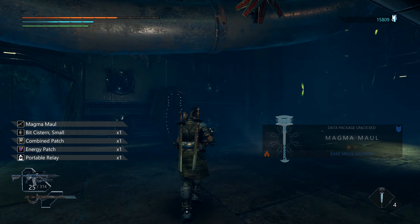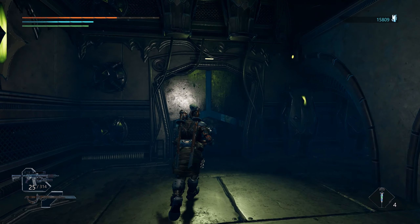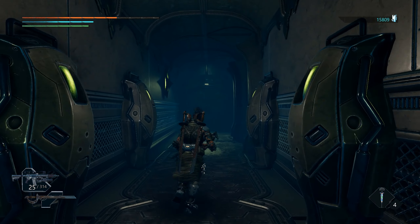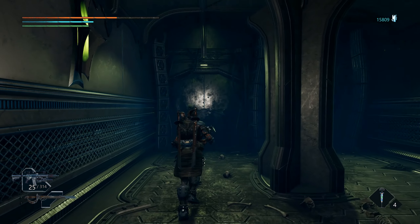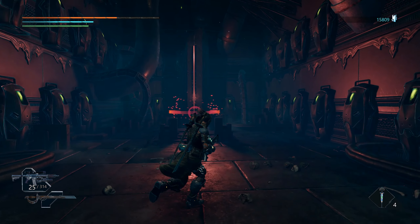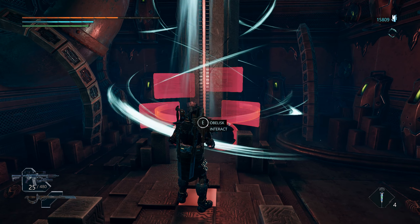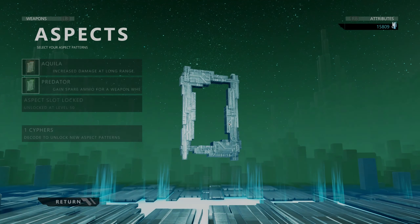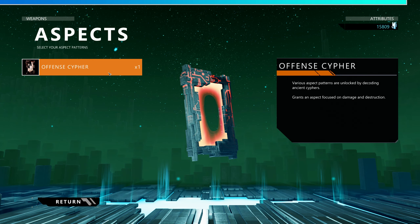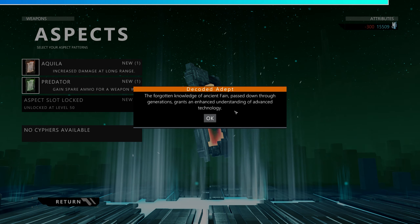Magma Mall — that's a nice companion to the frost mace we've been hauling around, but not nearly strong enough to use. I hear the telltale weeble wobble of an obelisk. Thank God. We've got a lot of stuff to look at, and we need to make sure we're ready for this upcoming area, because this is where the game gets a little bit more difficult.